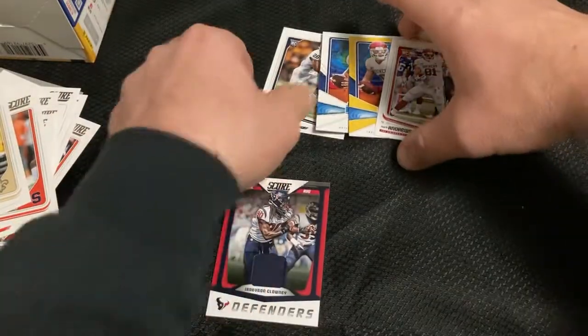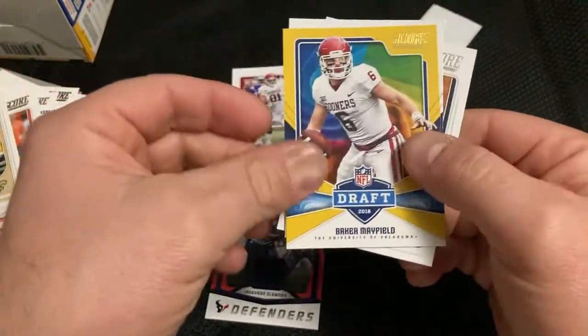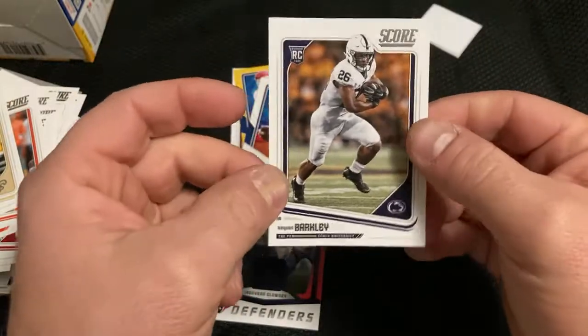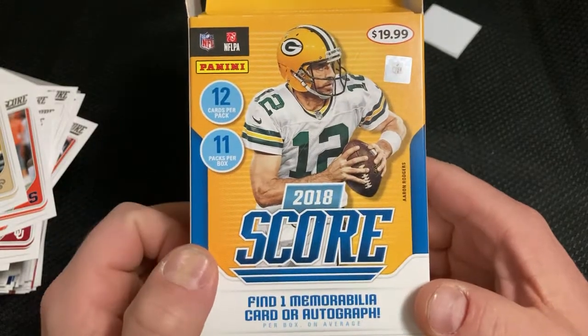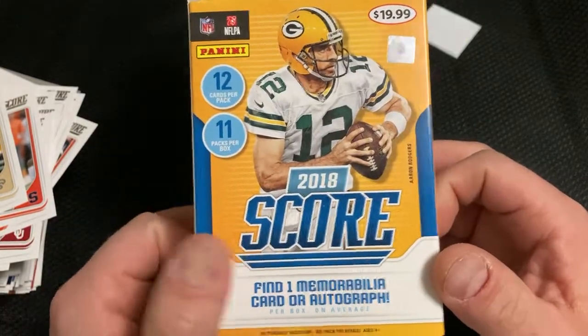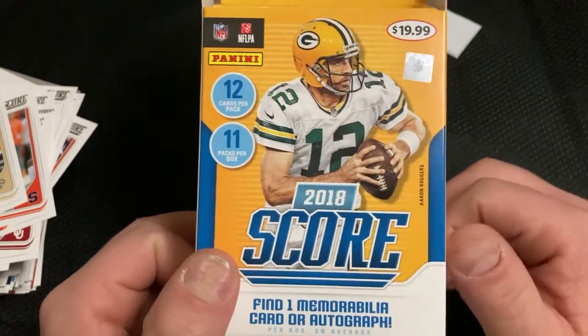Clowney patch. So we were looking for a Josh Allen and we actually got a nice Andrews, Baker Mayfield, there's the Allen, and a Saquon in there. That was 2018 Score blaster. Hopefully you enjoyed that — if you did, please click that subscribe button and we'll see everybody on the next video. Bye everybody!